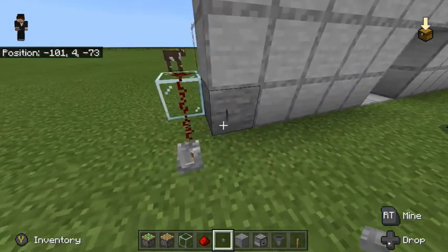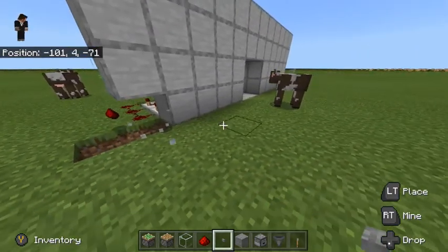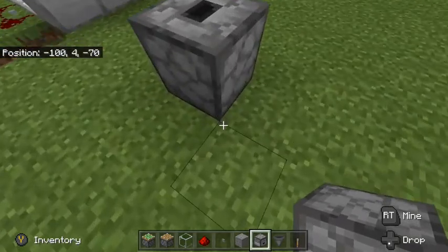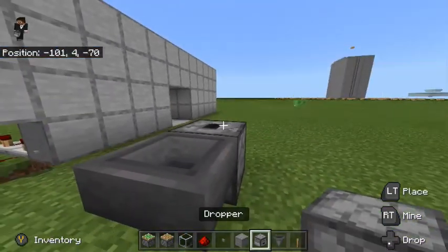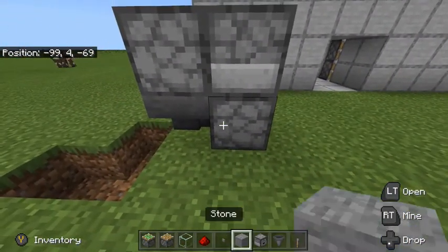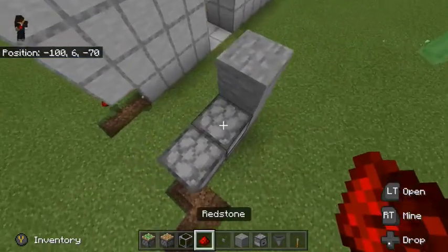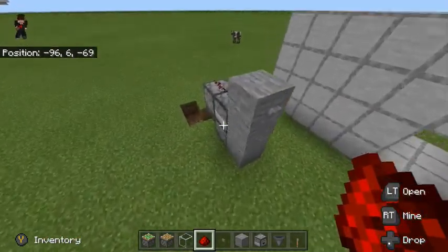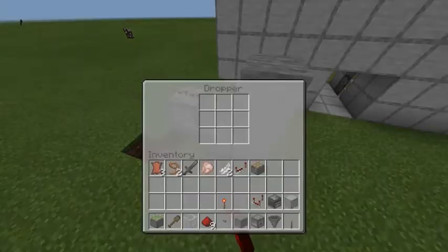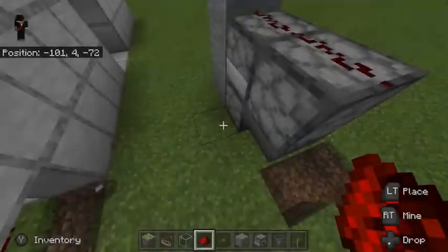I've actually decided to build this a bit further out just so that you can see it better. Except I almost forgot — you actually need an item to put inside the dropper as it goes around, because we're going to be using a comparator to detect when the item is in one of the droppers. I like to use a wooden shovel because it's cheap and it also provides a redstone output of two.